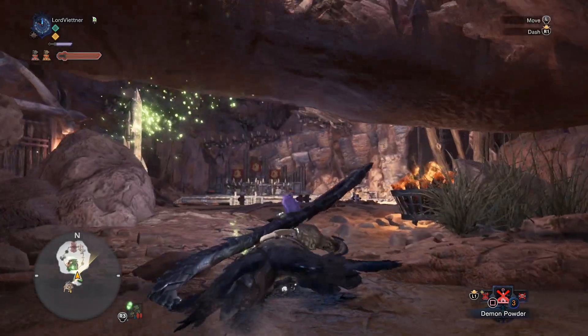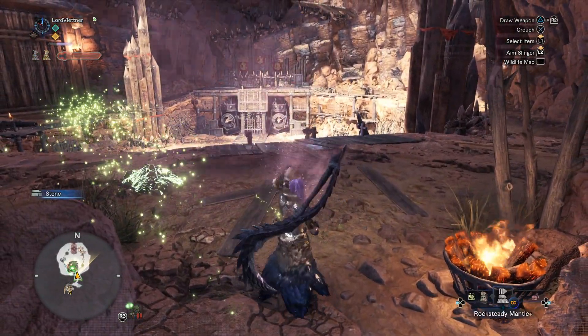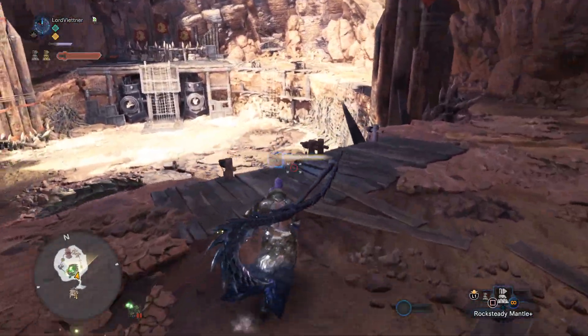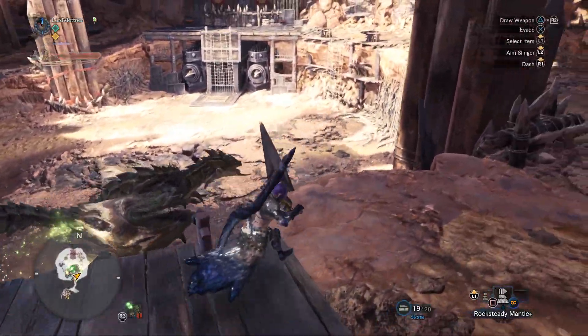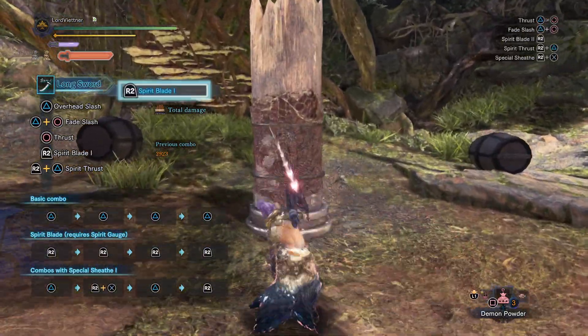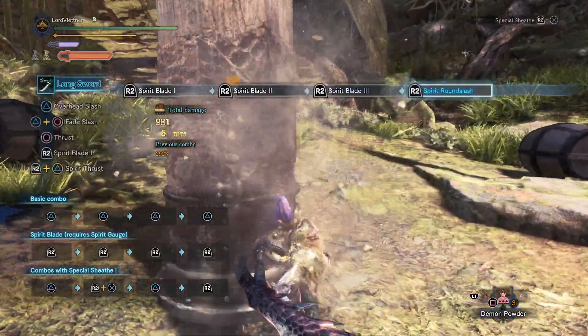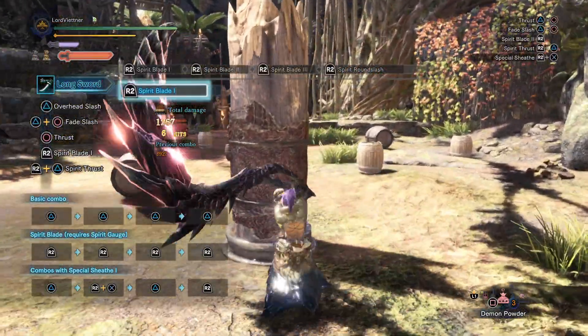So to test this, I ran two separate situations — one on the training pole, and once on Wrathion's head in order to determine which is better in an actual hunt. On the training pole, I did a full red Spirit Gauge combo using a mod to keep me in red Spirit Gauge and give us 100% crit in order to be as efficient and accurate as possible.